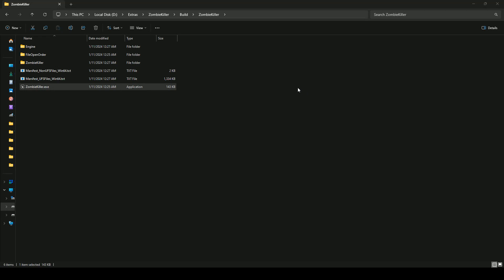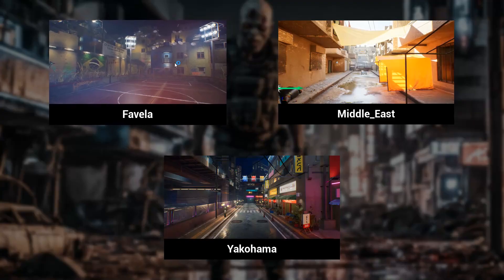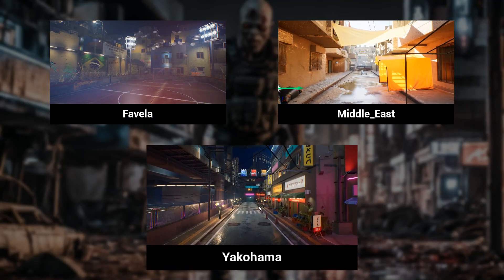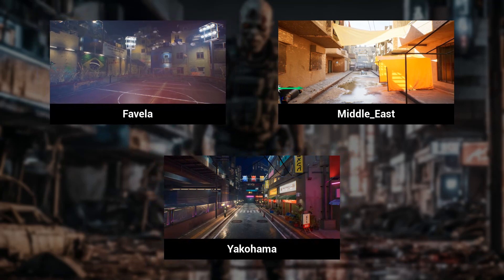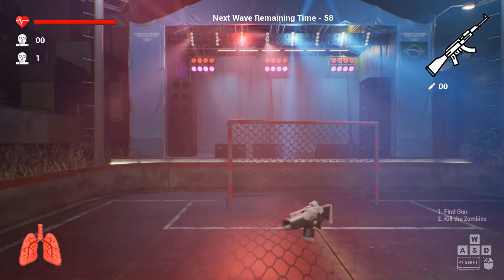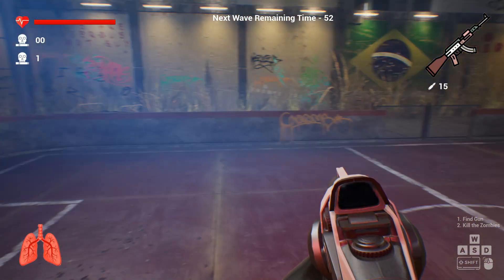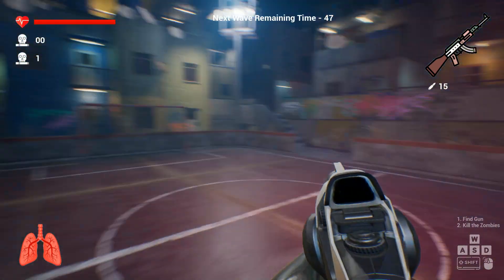Hi, welcome! I just finished a game called Zombie Killer and it took me around 25 hours. There are three maps to play — let's imagine if I want to play with the coma or favela. We already have a gun. The background is quite interesting and the sound is 3D, so I can utilize it.